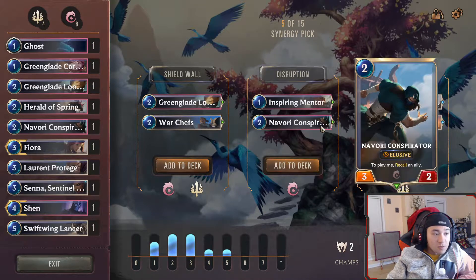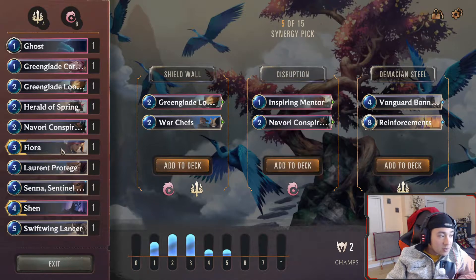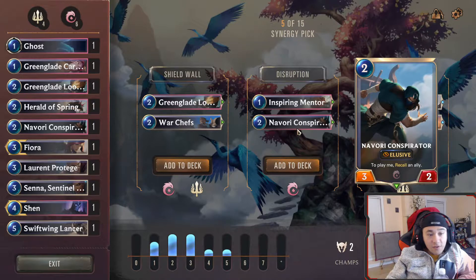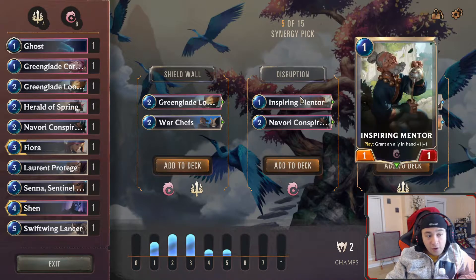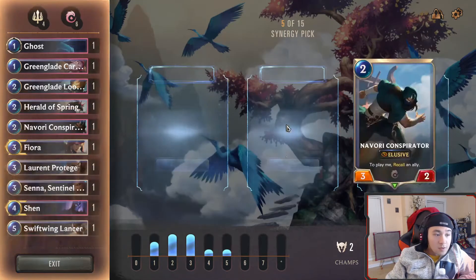War Chefs: give my supported ally plus one plus one. Grant all allies plus one plus one — that's not the best. Neither is this, because we don't have that many elites. We're not really going an elites-matter deck. We'll go with this one. The reason Navori Conscriptor is so good: it's a two-mana 3/2 elusive, so it can just attack for three every time. But you can also double up on your battlefield effects. Turn one, you play Inspiring Mentor, give this plus one plus one. Turn two, play Navori Conscriptor, bounce the Inspiring Mentor. Now you have a 4/3 on the field for two mana, and you can play the Mentor again to give something else plus one plus one. Pretty good card.